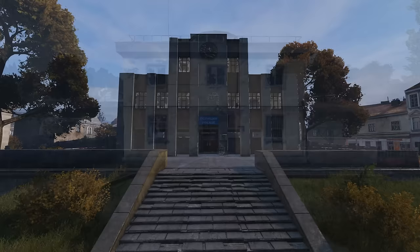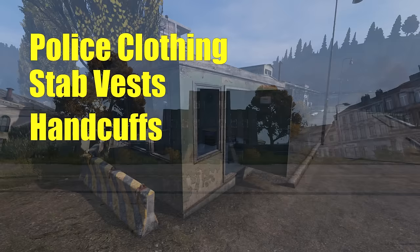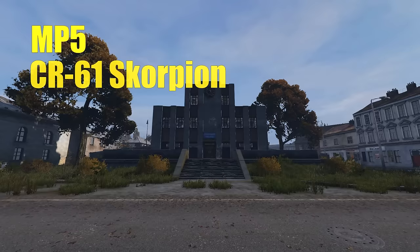Next up we've got the police buildings, like the new police station, the old yellow police station, and two different types of guard shacks. This is where you're going to find police clothing, stab proof vests, and handcuffs. For weapons you'll find MP5s if you're lucky, scorpions, and CR-75s.